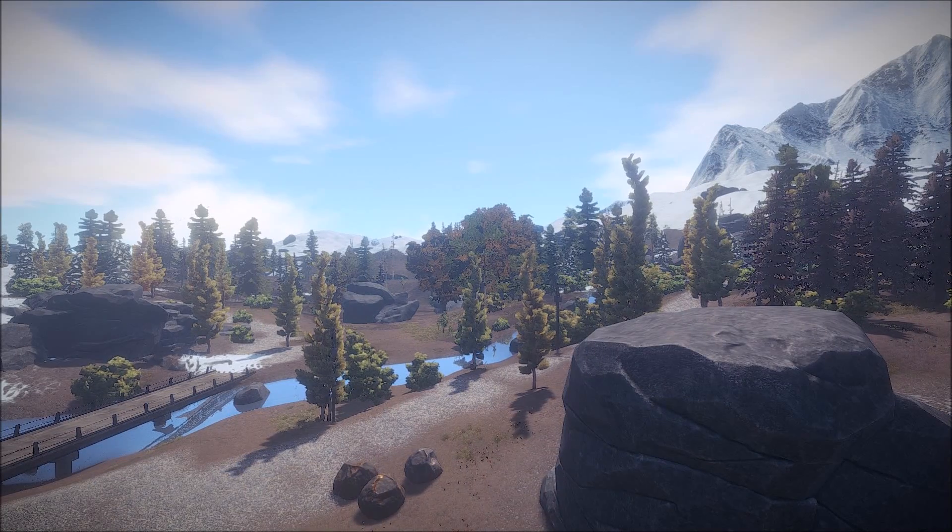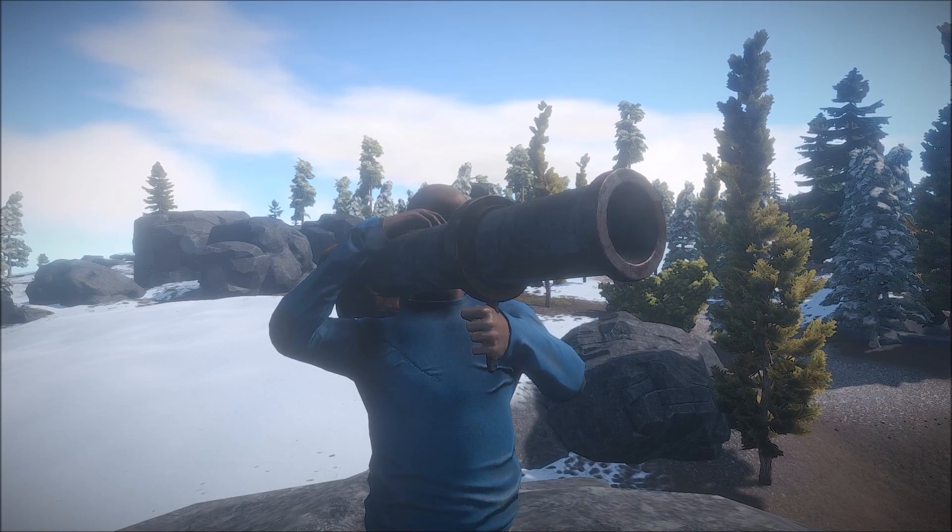To craft the rocket launcher, you'll need 600 metal, 200 wood, and 80 cloth. Each rocket costs 80 metal, 150 gunpowder, and 10 explosives. And as you probably guessed, you'll have to find the blueprints first.